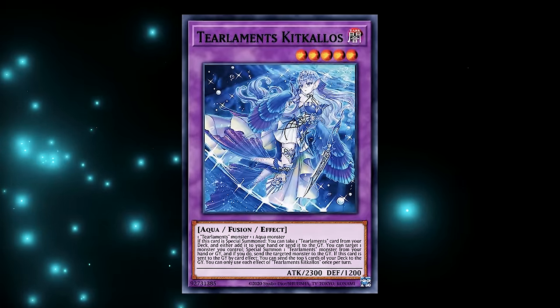The breakdown for Light Sworn is simple. This is a mill-focused Yu-Gi-Oh deck that is built off of being able to send powerful cards to your graveyard and gain their effects. Basically, for you zoomers, this deck is like Tier Element, except cooler. And the new cards for Light Sworn do not disappoint.